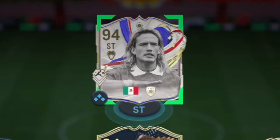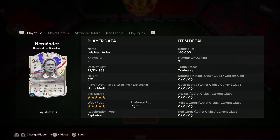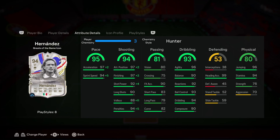We've got the game icon Luis Hernandez. Let's take a look at him and try him out. We're looking at a card that has five-star skill moves, five-star weak foot, high/medium work rates, and he is five foot nine. His acceleration type is explosive: 95 pace, 94 shooting, 81 passing, 93 dribbling, 80 physical.